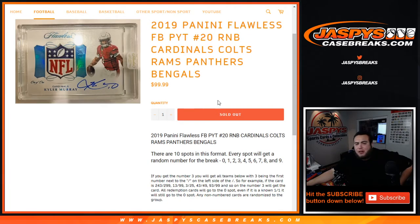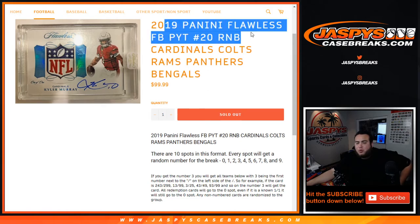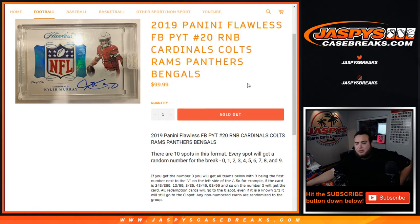What's up everybody, Jason here for jazbeescasebreaks.com running a quick random number block randomizer for a flawless picker team number 20 of football. This is for the Cardinals, Colts, Panthers, and Bengals. It works like any other random number block break on our website, but only for these teams in this specific break. Good luck.